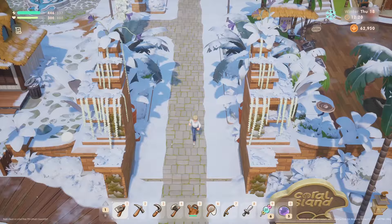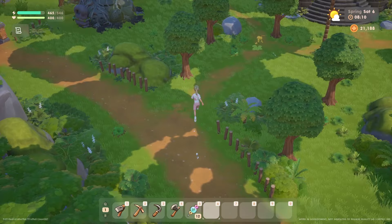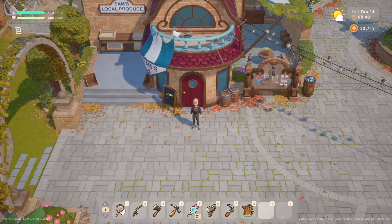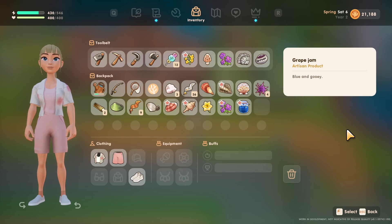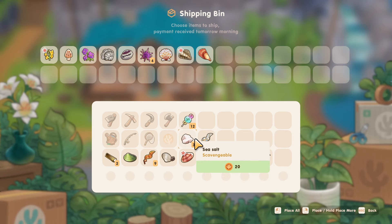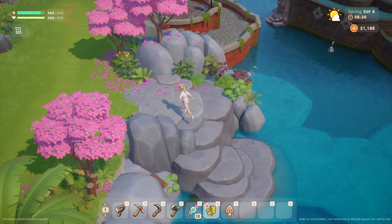No surprise — the first tip is to forage. This is an activity you can do no matter what, in any season, at any town rank, from day one. The best part about foraging is that you can do it as you roam around the island to complete other tasks and in between having conversations with islanders. I would also recommend upgrading your bag as much as you can at Sam's — it does cost money but it is an investment so you can gather more items while you're out and about.